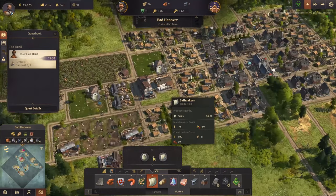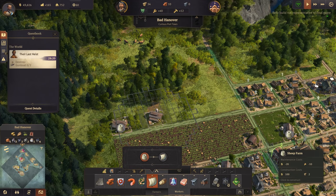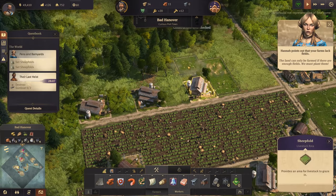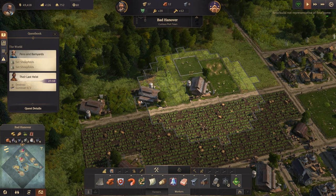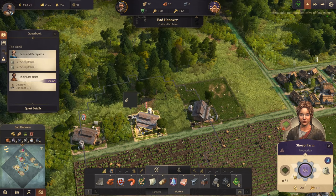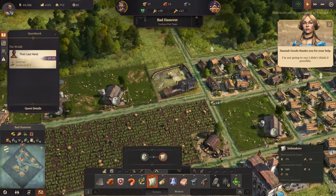We can do a sheep farm then spun into sail makers. Let's expand a fair bit. Let's go for three sheep farms here. Shepherd's warning - the land can only be farmed if there are enough fields, we must plant them. The fields are coming - there we go.